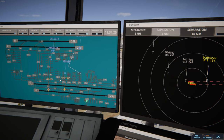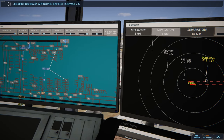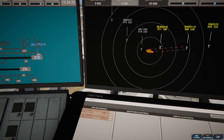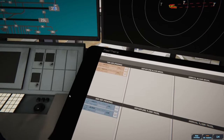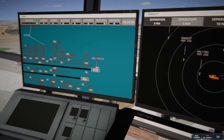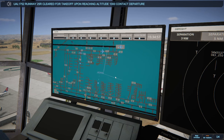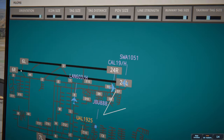JetBlue 888 with information Bravo requesting push and start. JetBlue 888 pushback approved, expect runway 25 Right. Los Angeles Tower, Scandinavian 931 Heavy on final 25 Left. Scandinavian 931 Heavy clear to land runway 25 Left. United 1752 Heavy runway 25 Right cleared for takeoff, upon reaching altitude 1,000 contact departure. Getting more comfortable. Land 603 Heavy ready to taxi. Land 603 Heavy runway 24 Left via Kilo Echo.